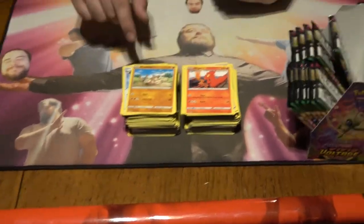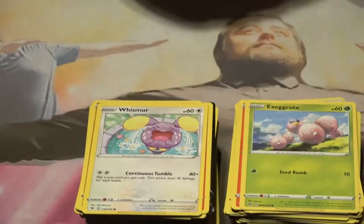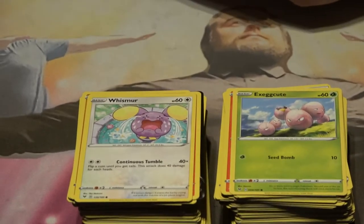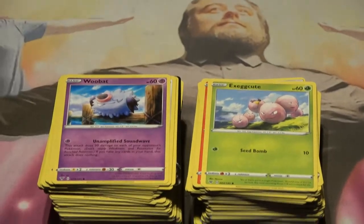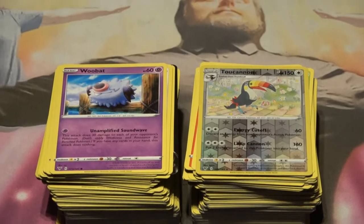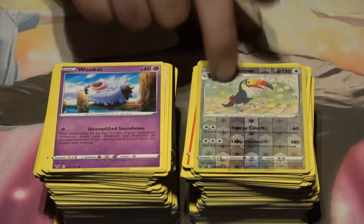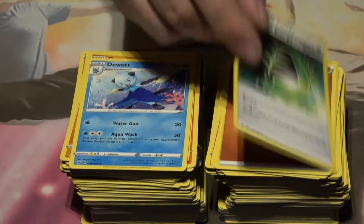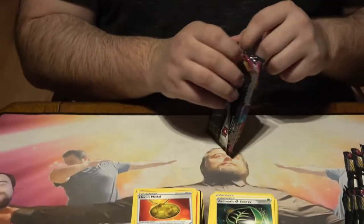Mudbray. Slugma — couldn't put the Slugma on top of the Magcargo because then we're just going backwards. Whismur. Exeggutor. You know, Exeggutor actually came around when one of the people at Niantic dropped a carton of eggs and it landed in the shape of a smiley face — they were like 'aww, eggs cute' and then boom, Pokemon! Woobat. Look at that Toucannon — that's so sweet. Two canon to the storyline! Quagsire. Fighting Energy. Ocelot. Aromatic Energy and Hero's Metal — we're going to speed through because this is a lot of stuff we've already seen.